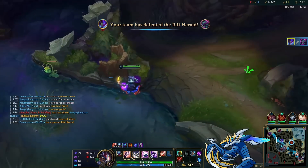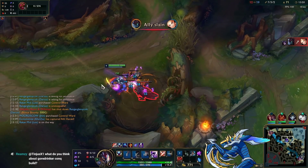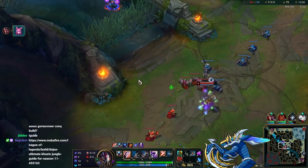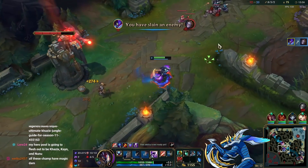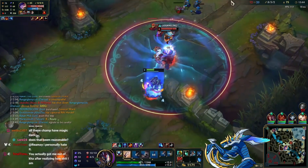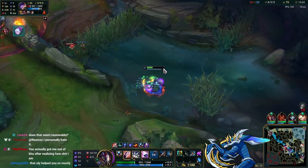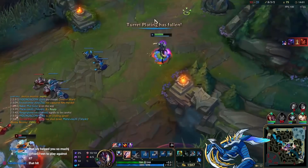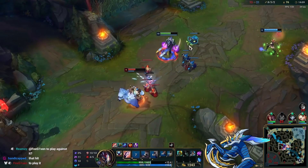It took ages to take this Herald — I should have done it earlier instead of going for that Orianna gank. After picking up the Herald I realize the tower plating is about to fall. I immediately go mid and push the wave — I kill Orianna — but Nunu is here and the timer is counting down. Tower plating runs out in 20 seconds and I can't drop the Herald because Nunu and Jax are sitting on me. It's actually tragic — I wasted so much time and couldn't drop the Herald for the plating.